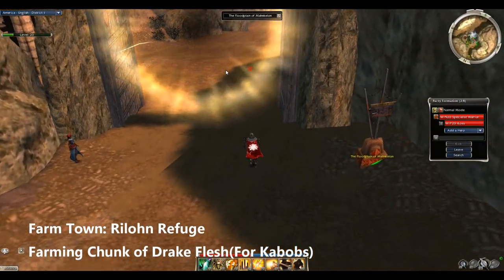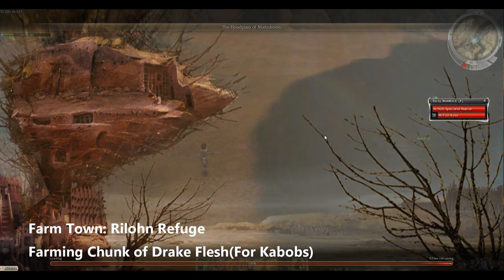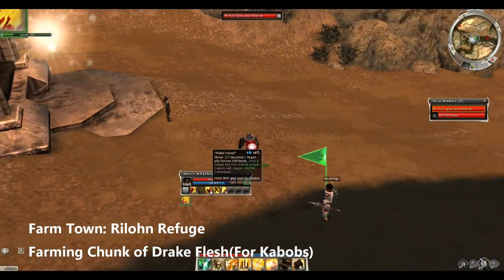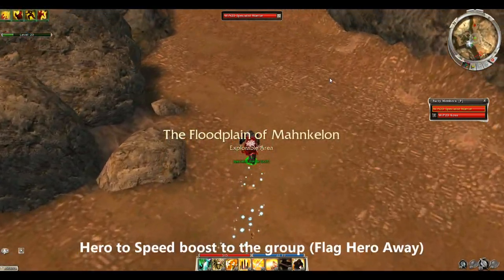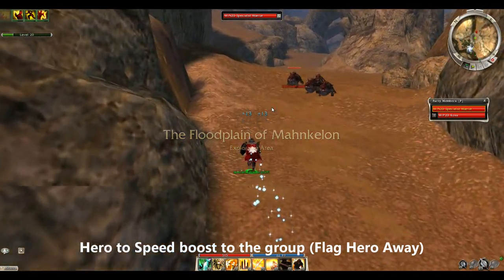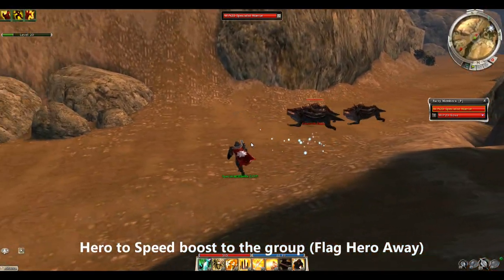Drake Bobs this week, right outside of Rylon Refuge. I'm using a 100 Blades Warrior farm for this — this is only one of numerous ways of farming this. This is just one of the more efficient ways to kill the whole mob in one strike. The main thing I'll be putting in the description is the build for this bar.